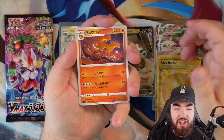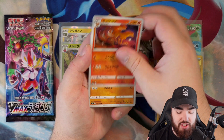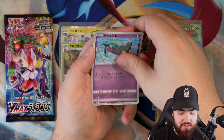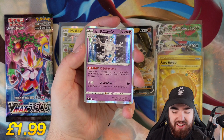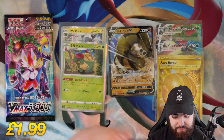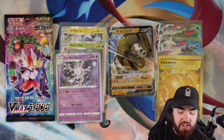I thought I had it. Ninetales again as the first card, we have a Galarian Farfetch'd, an Applin, a Dreepy. And a Holo — let's go! Holo Cursola. That's one to get our mood back up there.